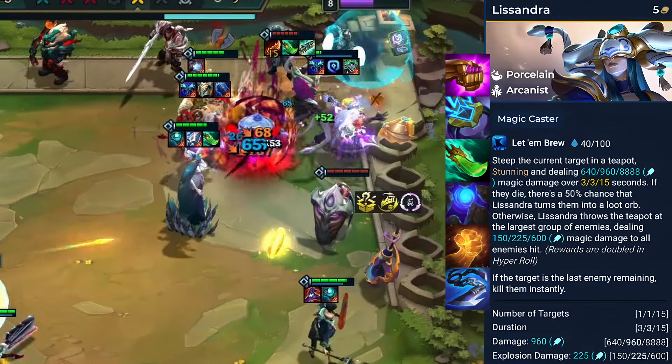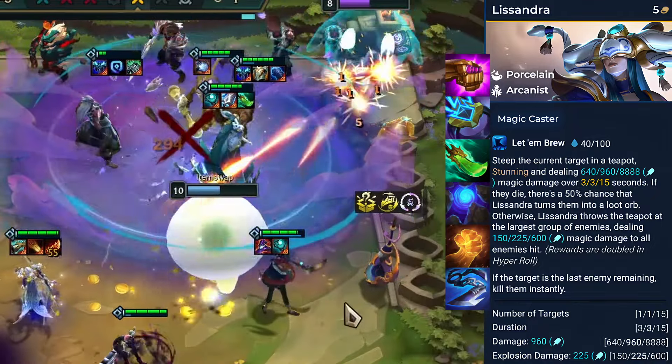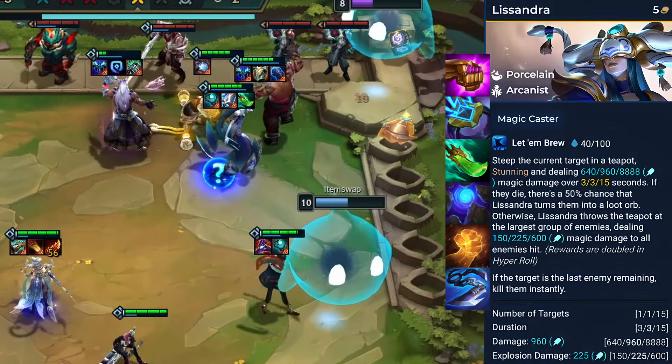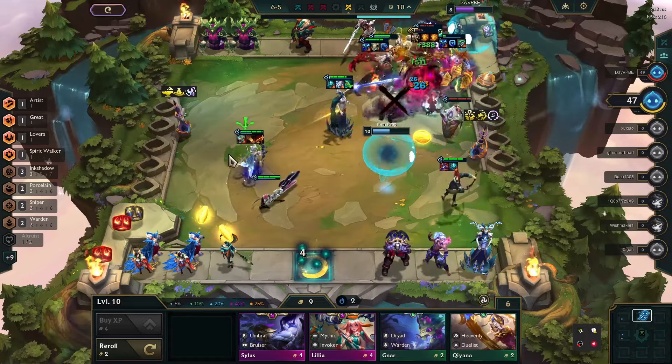Recommended items for Lissandra include Jeweled Gauntlet, Ionic Spark, Spear of Shojin or Blue Buff. Hand of Justice with Giant Slayer is also a good choice. Acquiring her as a 2-star unit significantly increases the damage dealt.